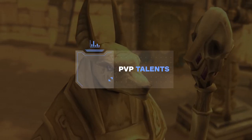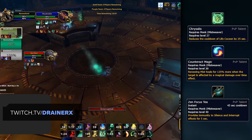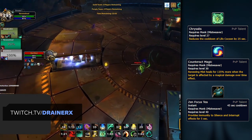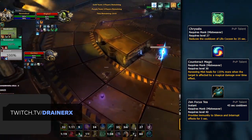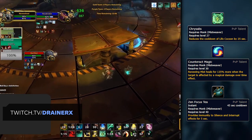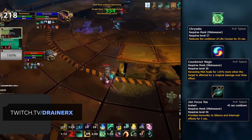With your standard talents out of the way, let's take a look at which PvP talents you should pick up. To start, a great default build consists of Chrysalis, Counteract Magic, and Zen Focused Tea. These three talents provide a ton of value with a shorter cooldown Cocoon via Chrysalis, stronger HoTs from Counteract Magic against some casters, and interrupt immunity during Zen Focused Tea.